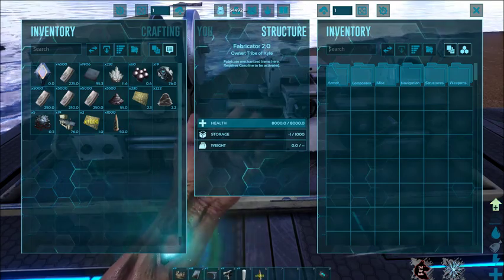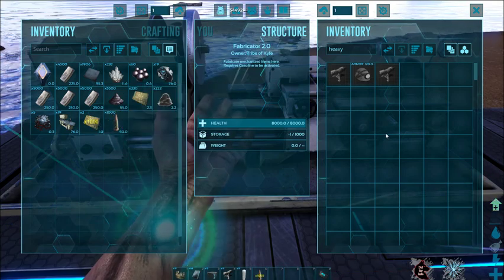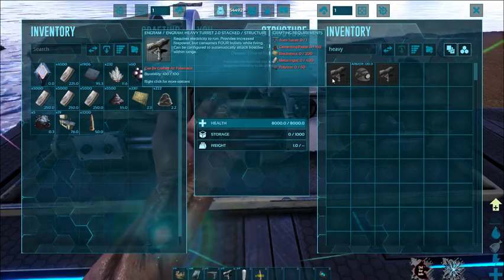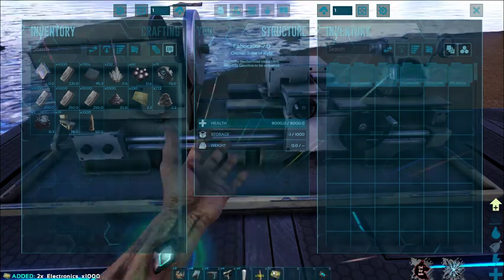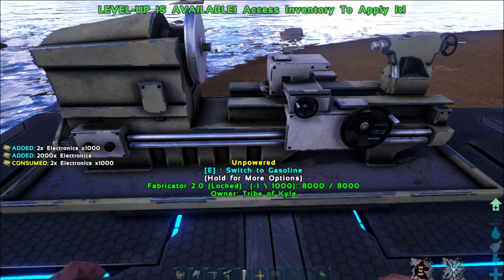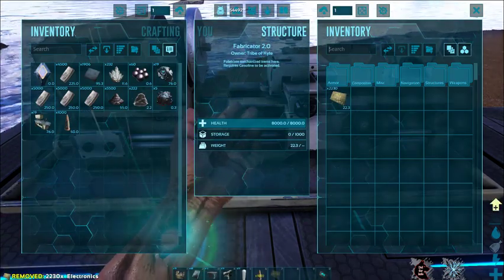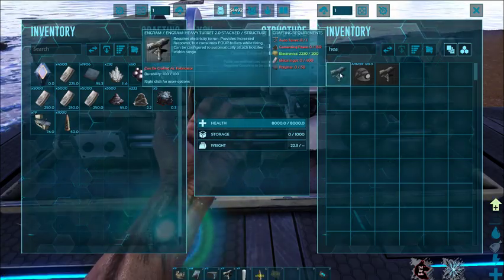Now, same for the fabricator. If you try to make a heavy turret and put the stacks into there, it's not going to register as any electronics being in there. So first you have to unpack them all, then place it into your fabricator. Now it's going to register as 2K electronics.